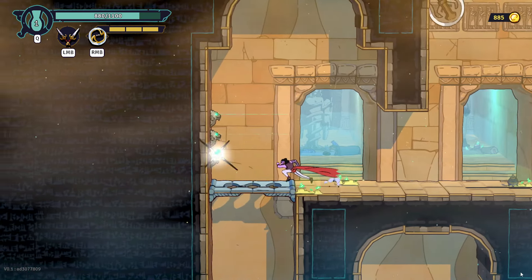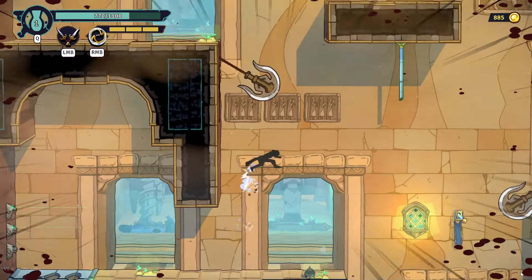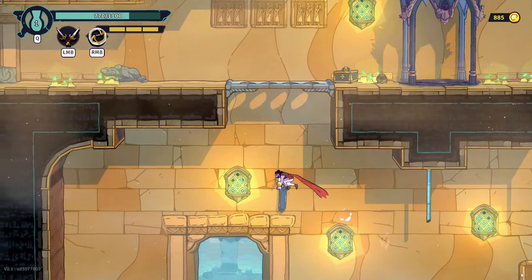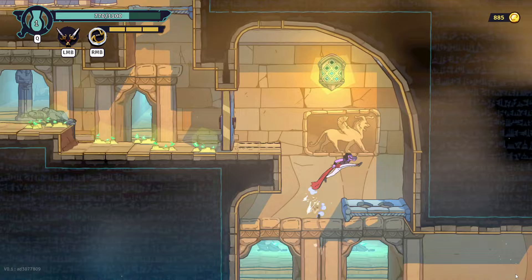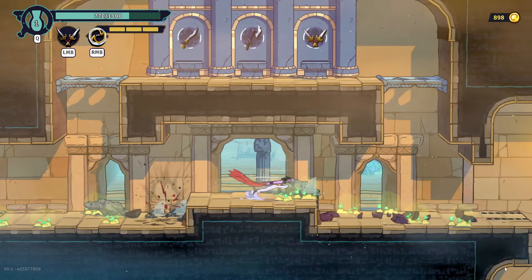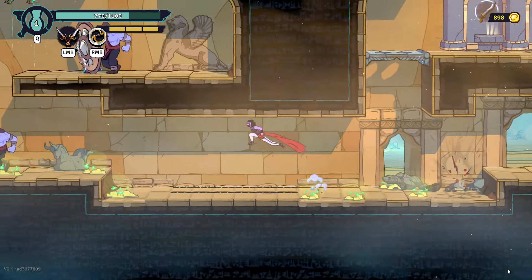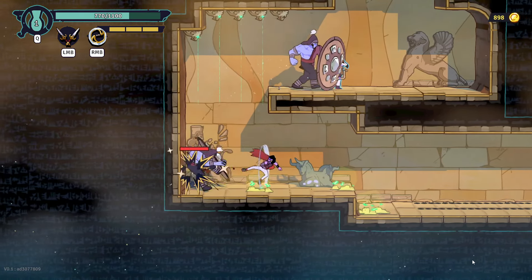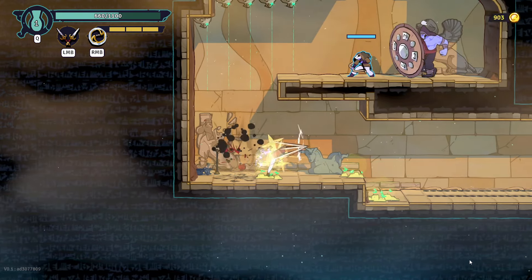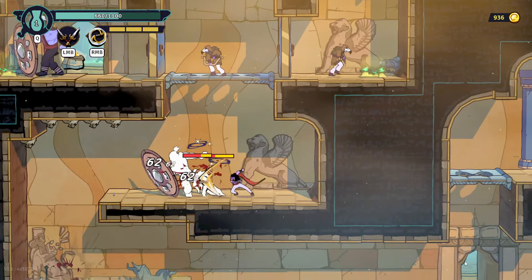Okay, can you dodge those? What are those — spikes? Death spikes, okay. But yeah, I'm gonna show you guys the new biome. The gear that I have is better, I spent so much money. Okay, you can only hit them from their backs and when they are stunned.